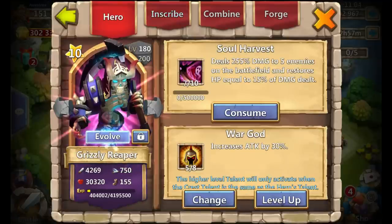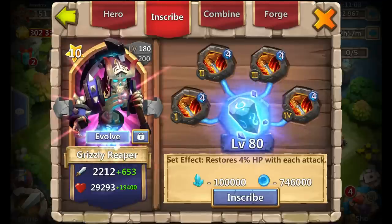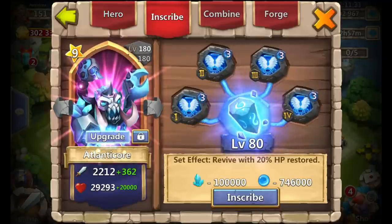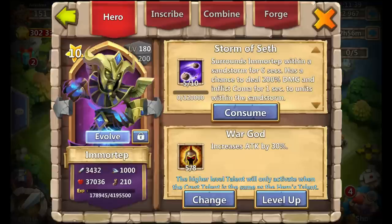Grizzly Reaper is 7 of 10 Soul Harvest, 5-0-8 War God, level 4 Life Drain, and level 8 inscription. My Atlantic Core is 4 of 10 Spectacular Skills — a hero I'm kind of on the fence about working on, but there are always so many others. The 5-0-5 Revitalize on him is a new one I rolled not too long ago. Level 3 Revive — because we all know Atlantic Core can revive and kill yourself — level 80 inscription.